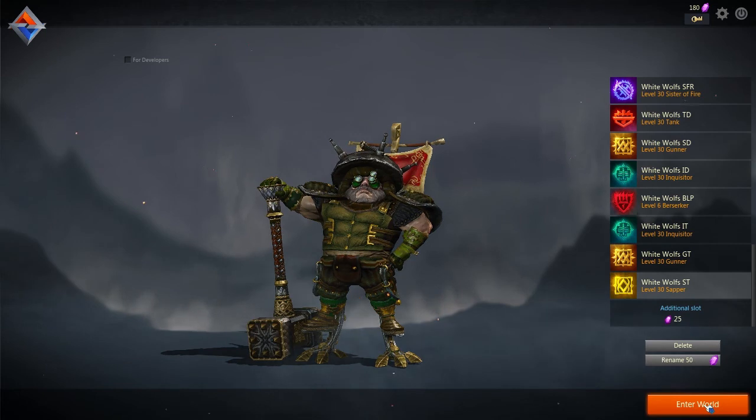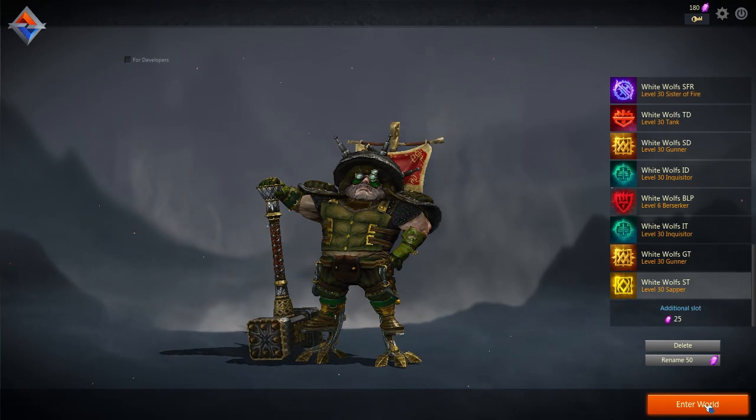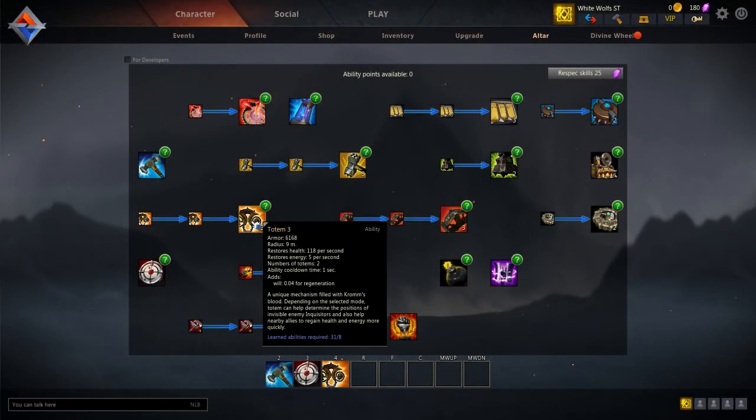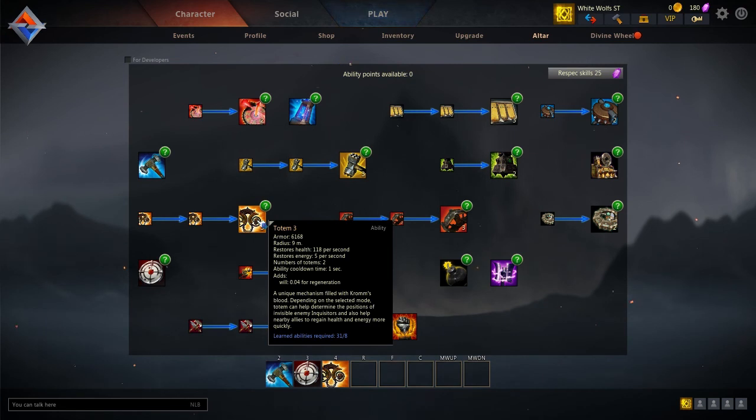We are on patch 43.2. The first thing that has changed is the sapper: experience gained by the totem skill has been reduced by 10%. We can't show the exact numbers, but I can show you the skill itself. Let's go into the game and find it. This is the totem skill that changed — the stats aren't displayed here, but it has been reduced by 10%.